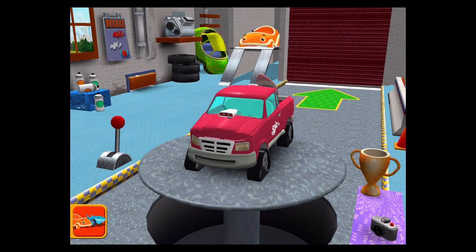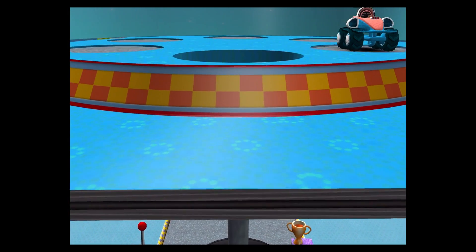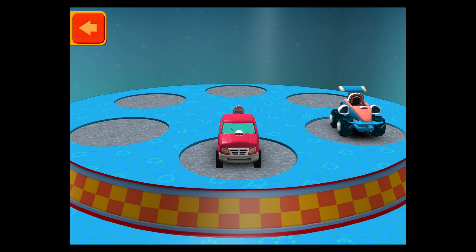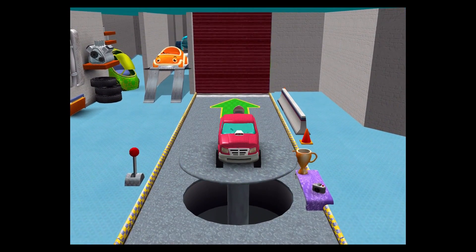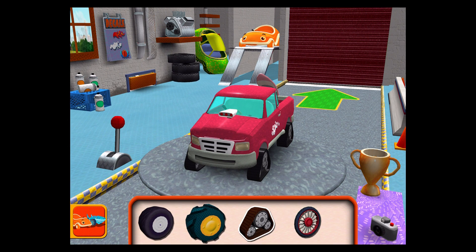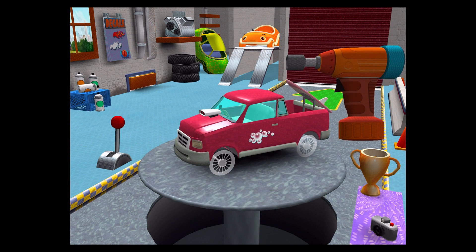Welcome back, Umi Racer! Swipe to select a new car, then tap the back button. Tires! Drag to add one to your car. Tap the tires to fasten them to the car.